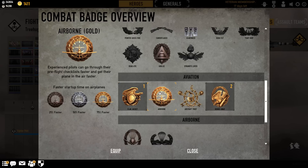Next up is the Airborne Badge. Bronze gives you 25% faster startup time on airplanes, silver gives you 50% faster, and gold gives you 75% faster. I'm not much of a fan of this badge because it's too situational. The bulk of your time is spent in the air, not starting up your airplane. There has been some talk about possibly having this increase your airplane speed in the future — if that was the case, I might take another look at it. But for now, starting up an airplane just doesn't help me for the bulk of the time I'm in the airplane, so I rarely equip this badge.